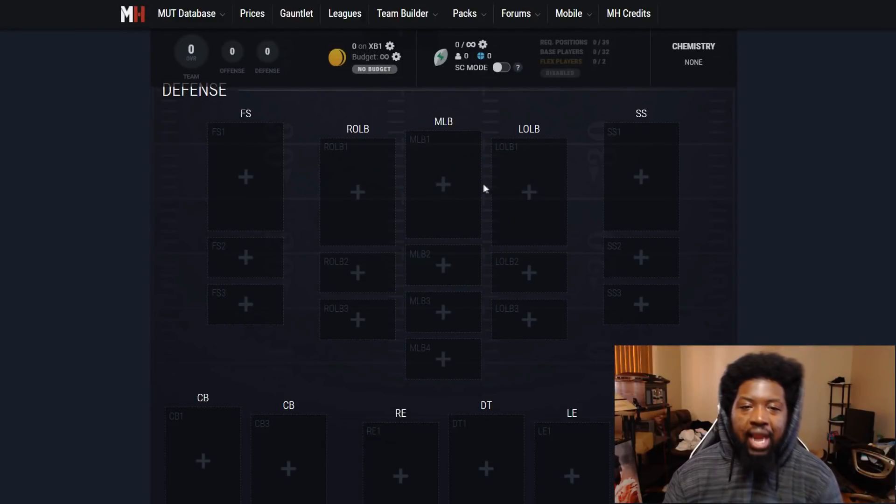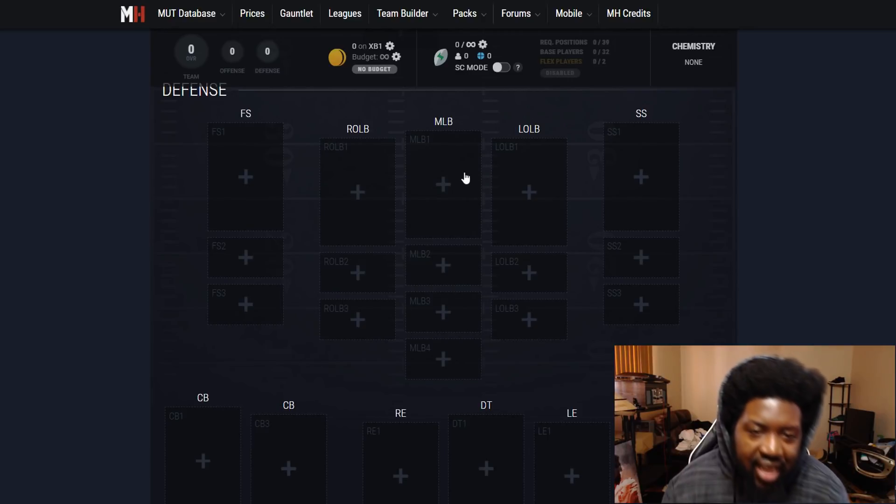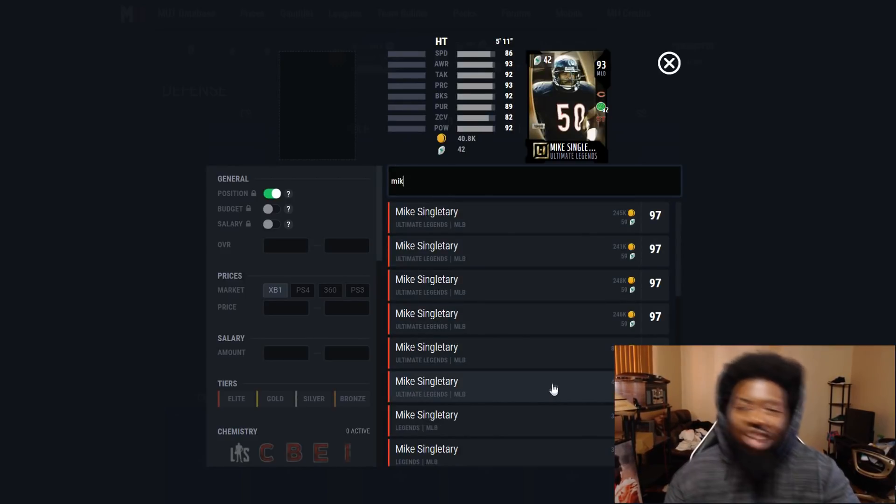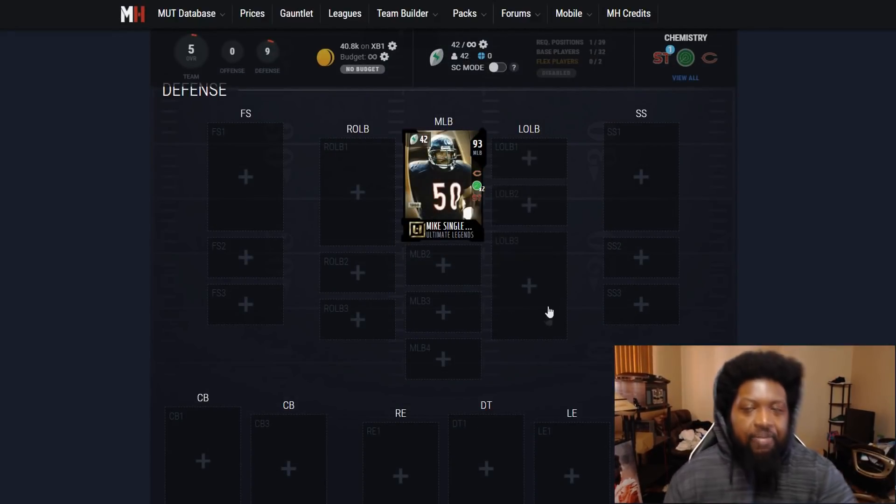Let's put together our linebacking core. We need a user — that's most important. At first, our middle linebacker was going to be this Mike Singletary 93. But when I realized he's only 5'11", he has secure tackle which is really clutch — I recommend you guys get that on defense because it nullifies your opponent's entire running game. But he's a little too short to be a user with high pass being as prevalent as it is in the red zone. So he's just out here because he has secure tackle and he's going for a pretty cheap price — 40,000 coins, 86 speed. Unfortunately he cannot get 91 zones, so he's not going to be great, but if you put him in a deep blue cover two, he'll get the job done.